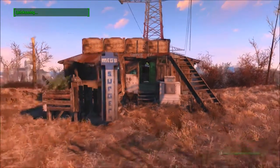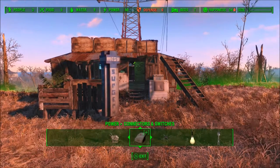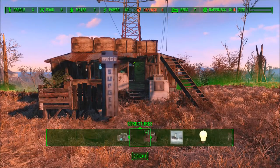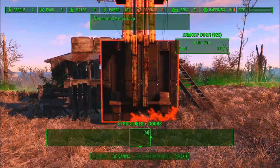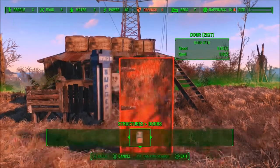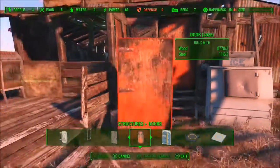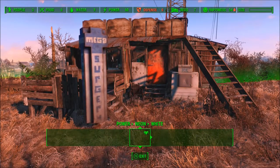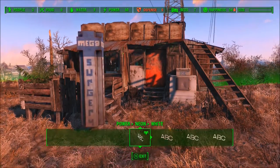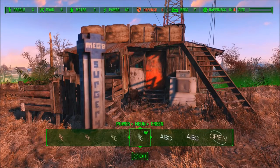Let's quick save real quick and then we'll put some neon up and then this sumbitch will be done. Probably want to put a door on it — we'll just use the junky generic ass red door. The red door has served us well in the past. Alright, neon lights — we want to go with green.